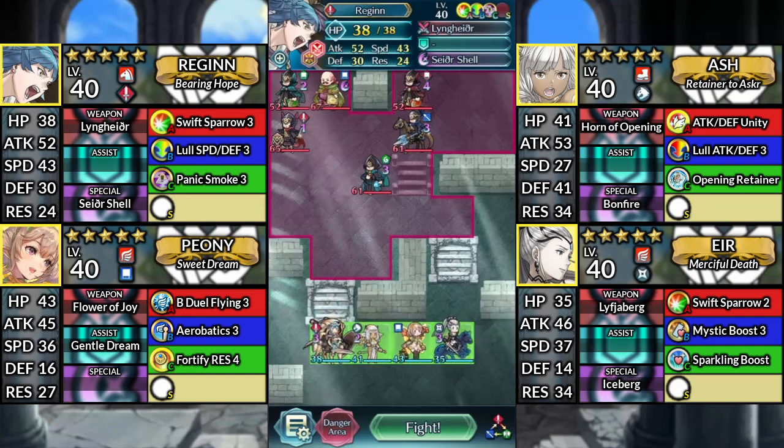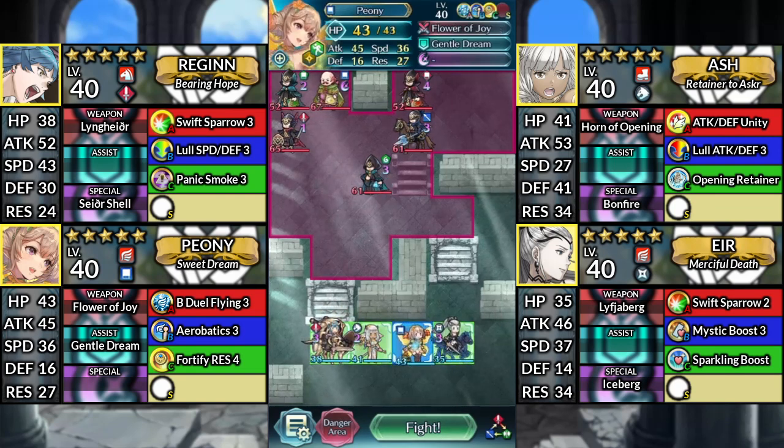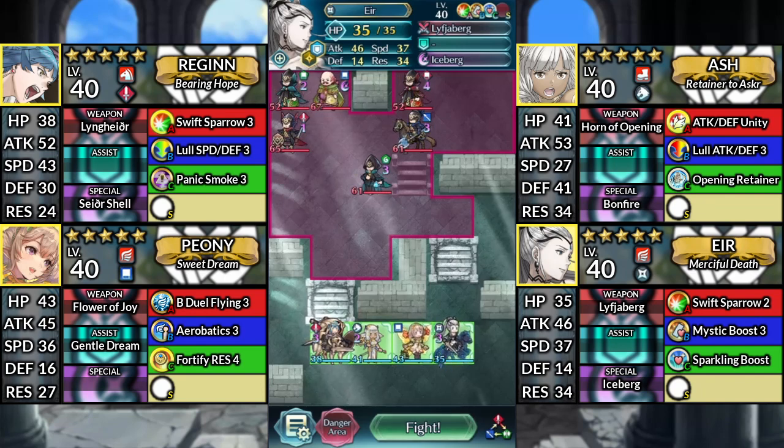For our team we have Regan, Ash, Peony, and Air. We'll be using no Sacred Seals for this solution.